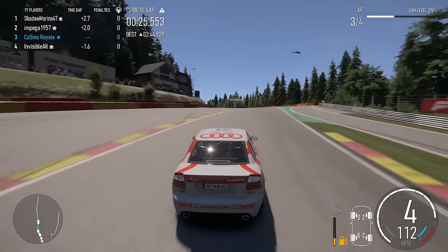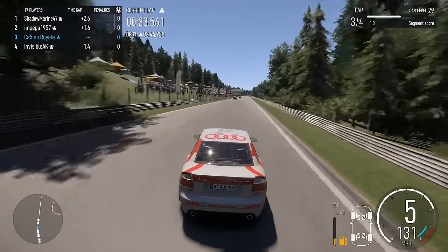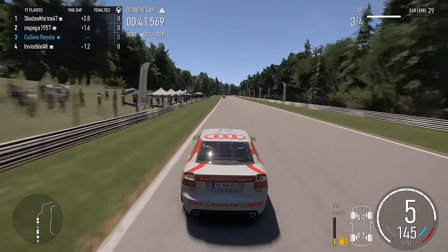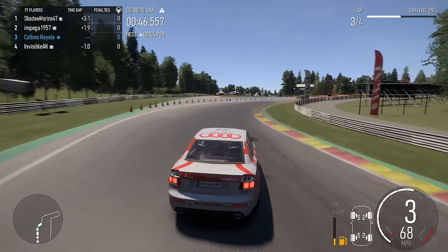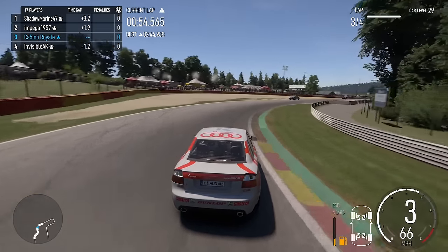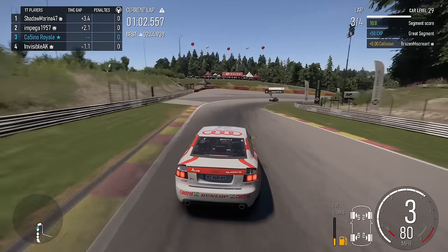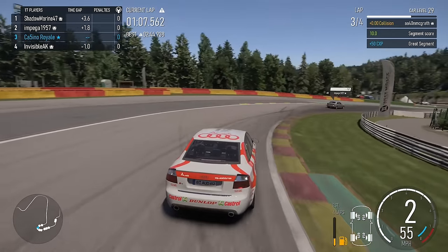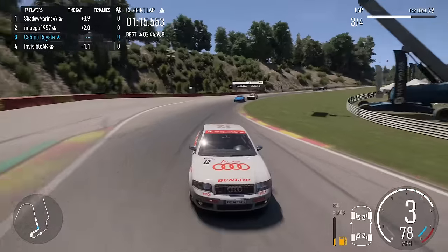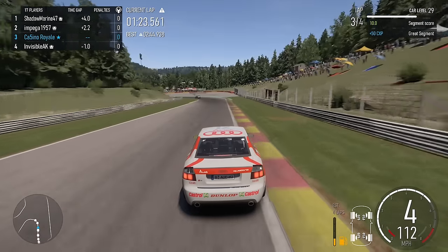Impega is starting to catch Shadow now. The Jag struggles going up Raidillon - it doesn't have the control to go up there. We're pushing a little bit more, learning the cars. No one has driven these cars before and they are awkward, stubborn beasts. The car behind is more of a threat to us than we are to the cars in front. Last time we did lucky dip the cars were driven stock - the classic cars were absolute undriveable messes.